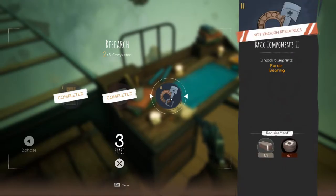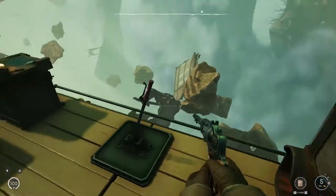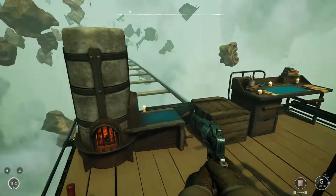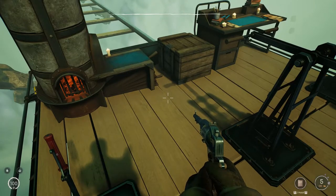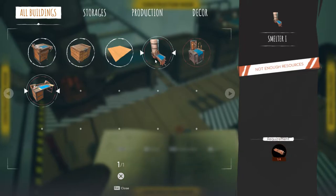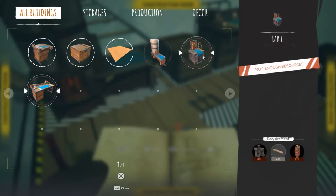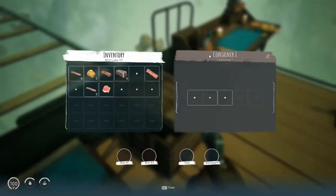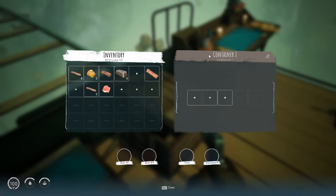We actually need this chemical component to research the next thing. I'm going to go in here and make one of those — but no, I need the lab for this. Okay, what do I need for the lab? There it is: two bolts, two copper. Do I have that? I got that, but I need to make some copper.